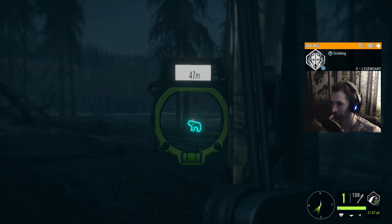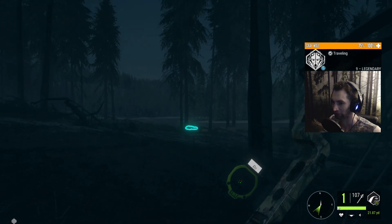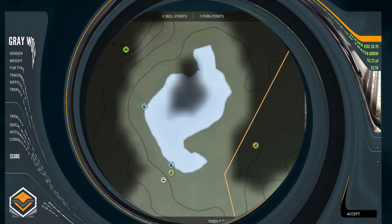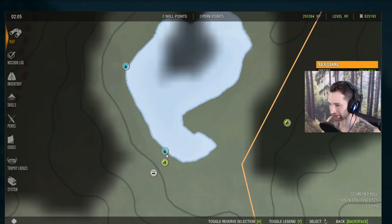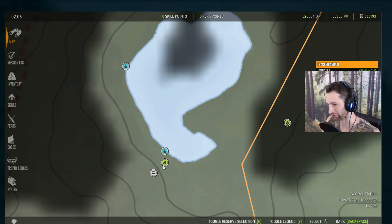I thought we were a little bit far forward, but really that was a perfect shot. We just got our first Diamond Gray Wolf with the new Tracer Arrows. Let me show you exactly where we got him — we were over here just to the north of Scorched Hill, kind of this odd shaped lake here. The need zone is actually right here from 0:30 until 3:30 in the morning, so pretty much right at midnight until 3:30. We took him from right here, about 50 yards out. Let's head back to the Trophy Lodge now and go take a look.